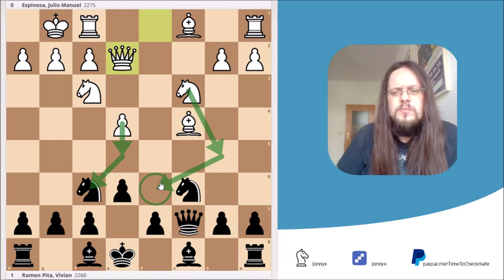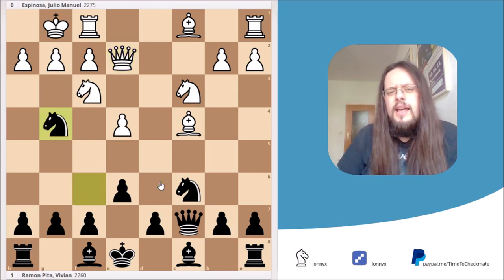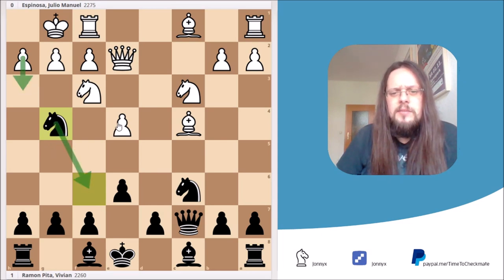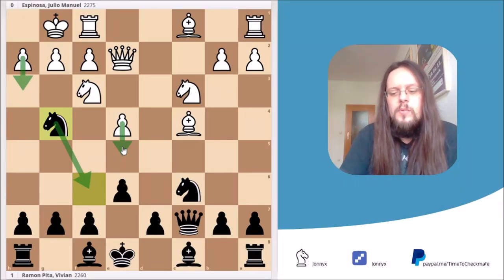The best move in this position is Ng4. At first glance this may look like an error, because White could say: if I play h3, then you have to go back and I can play the move I just wanted — e5. But actually this is a mistake. In the game, White really played the move h3, and this loses right at the spot. Before we come to h3, I have to show you some other variations.